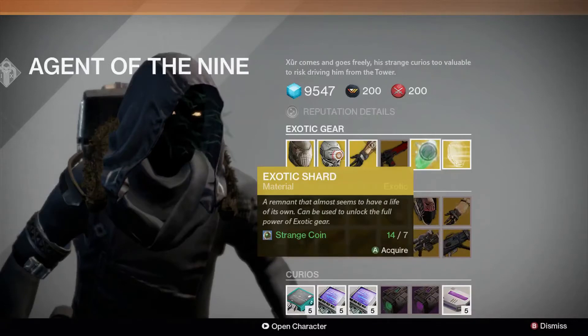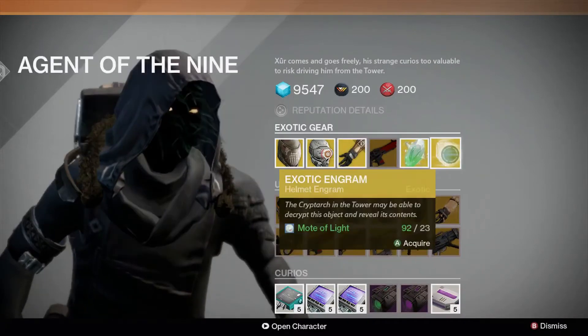For 7 strange coins, you can gain an exotic shard. Or for 23 motes of light, you can get an exotic engram.